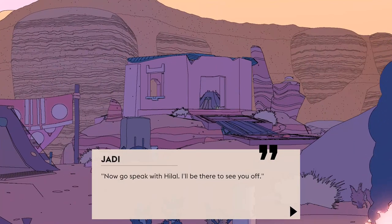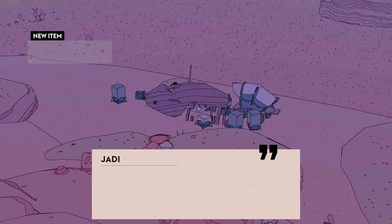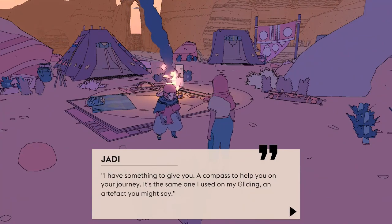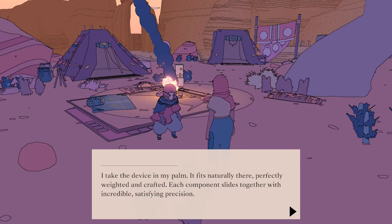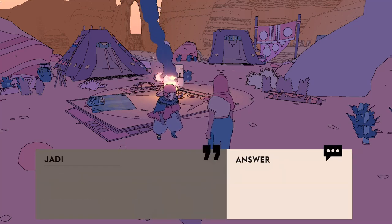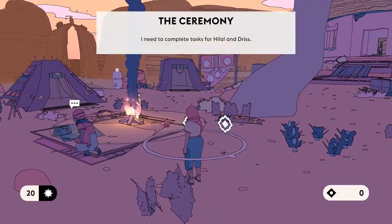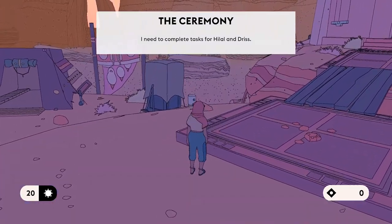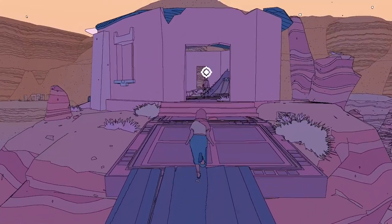'Now go speak with Hilal. I'll be there to see you off. Speak to Driss as well — I've told him to arrange your bike with Sizo. I have something to give you. A compass to help you on your journey. It's the same one I used on my gliding — an artifact, you might say.' What's a gliding? I take the device in my palm. It fits naturally there, perfectly weighted and crafted. Each component slides together with incredible, satisfying precision. Compass. That moves with me — that's nice. And the interface for everything also looks good. So I'm going to this part first, for this person.